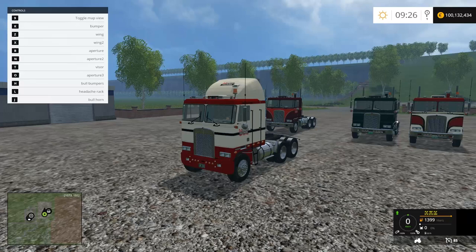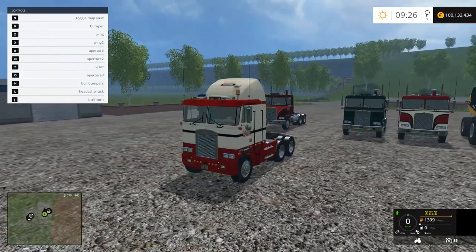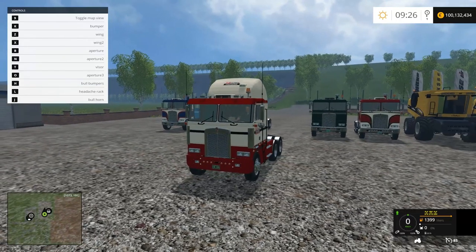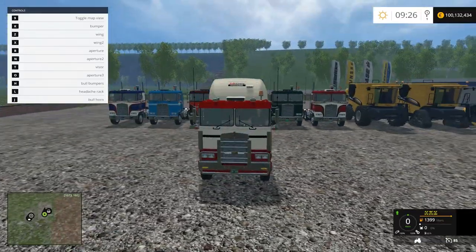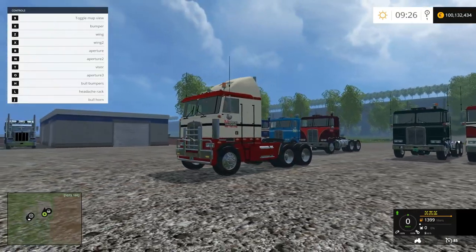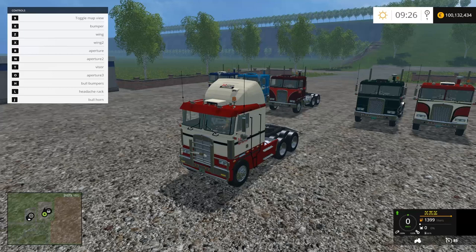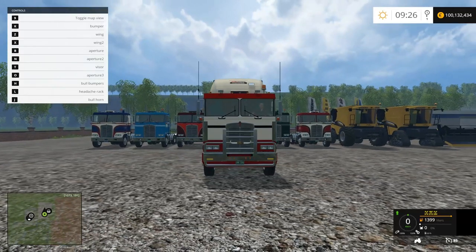B is aperture, and N is aperture two — so I can put both of those. And then T is a visor. O is aperture three. H, we get bull bars. L is a headache rack, and J is a bullhorn — it's literally a bullhorn. Sounds good. A beacon is a beacon-y thing. Got some good lights.